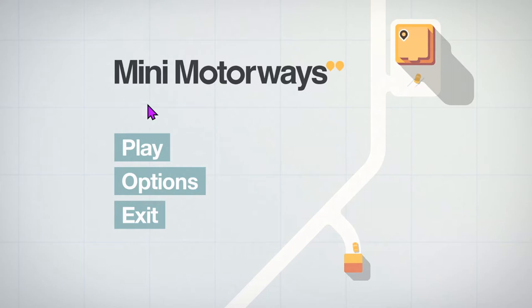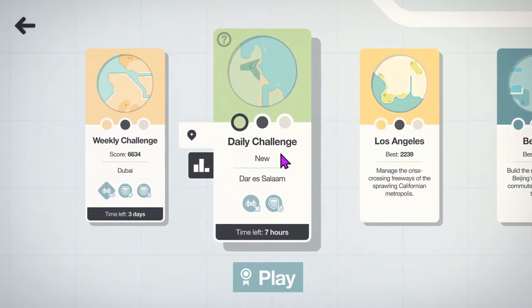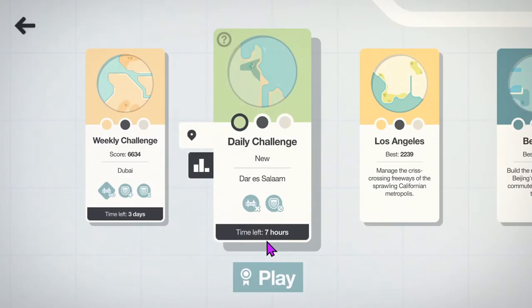Hi, my name is Gekko, welcome back to another Mini Motorways video. I'm going to give the daily challenge a go — Dar es Salaam. I've played it a couple of times now, getting more familiar with this map. We start with no bridges, and we get absolutely no motorways — no toways. This is Mini No Motorways, so this is going to be a tough one.